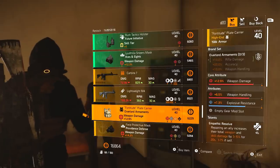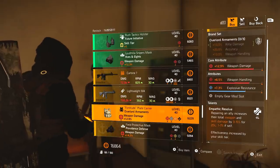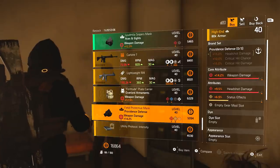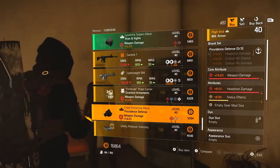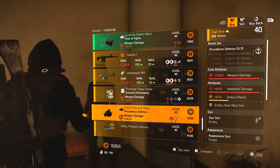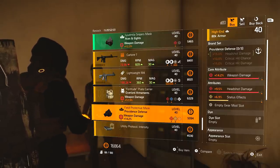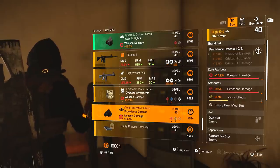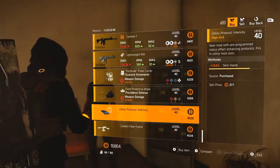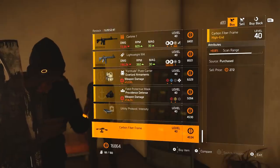We've got the Overlord chest piece with Empathetic Resolve — weapon damage, weapon handling, and explosive resistance. Not really worth picking that up. We've got a Providence Mask with weapon damage, headshot damage, and status effects. It's a shame status effects is on there — that could have been a full red roll Providence Mask, which is always good. The weapon damage and headshot damage are good; it's just the status effects that let this down. We've also got a 10.6% skill haste mod and an 8.8% scan range mod.